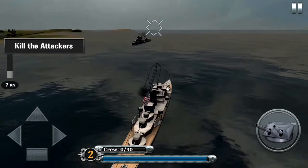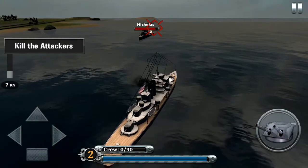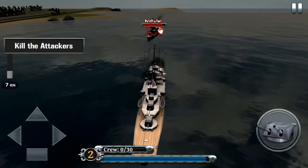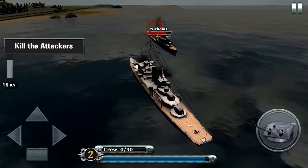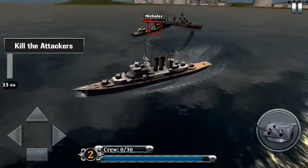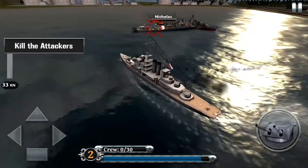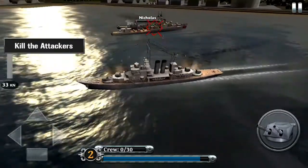So here we're jumping into the game right now. As you can see, you are the middle ship. You just move your finger around the screen, and there's a marker on top that will aim at the enemy ship. Then you press the cannon buttons on the bottom right, and it releases the bombs. It's quite straightforward — not very technical, just a simple forward-fighting game.